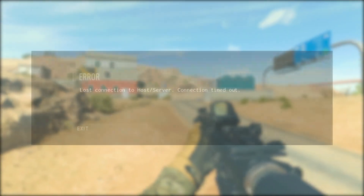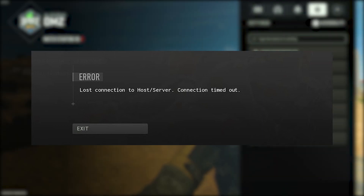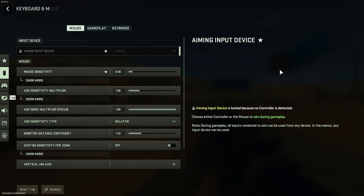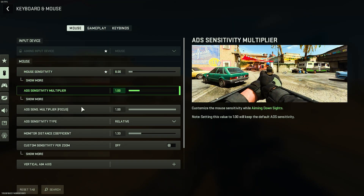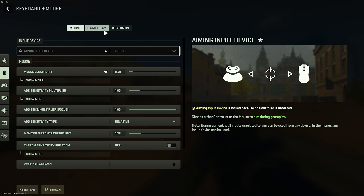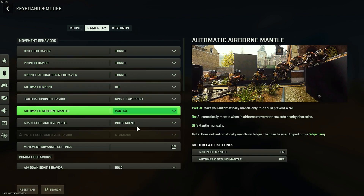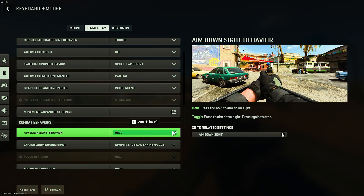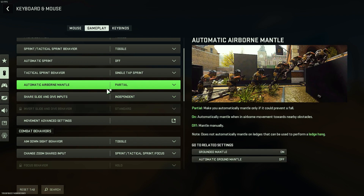Errors such as lost connection to host servers are common in Warzone 2 and indicate that the game was unable to connect to the servers. Having a bad internet connection, a temporary glitch, issues with the game servers, or app conflicts on your PC, among others, might all contribute to this error. If your device starts showing this error message, it likely cannot establish a connection with the server hosting the game. There could be a lot of reasons for this, including an issue with your device, the server, or the internet connection.